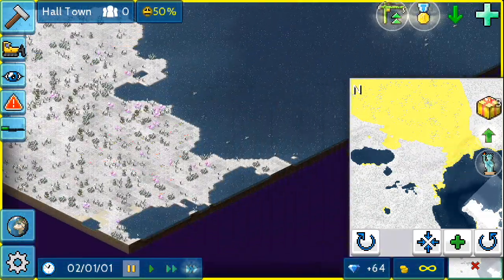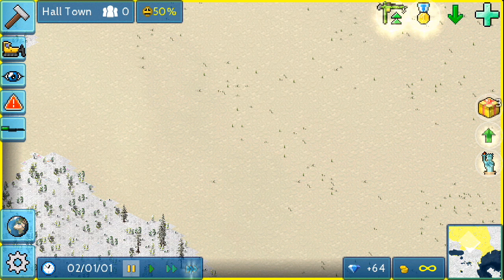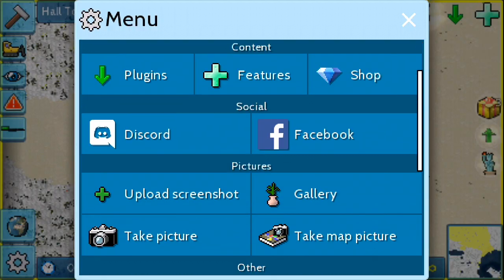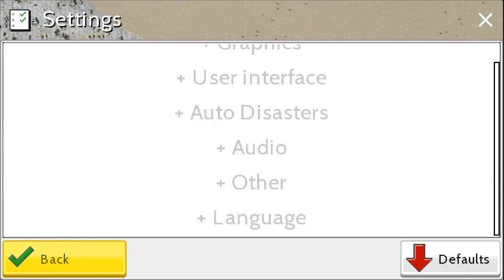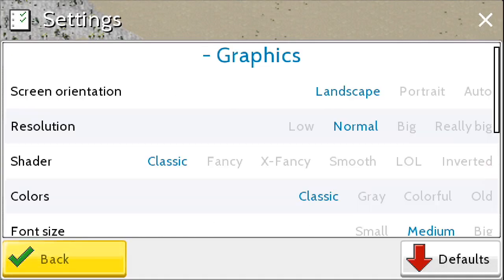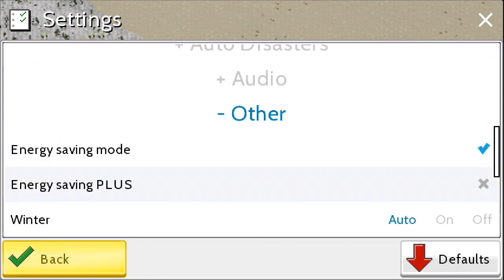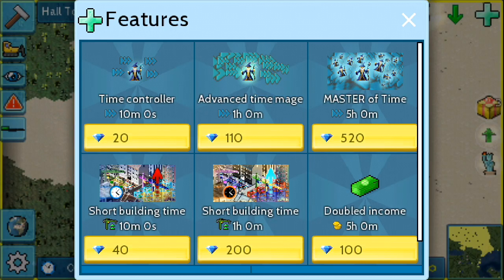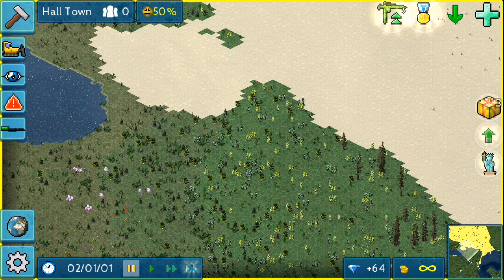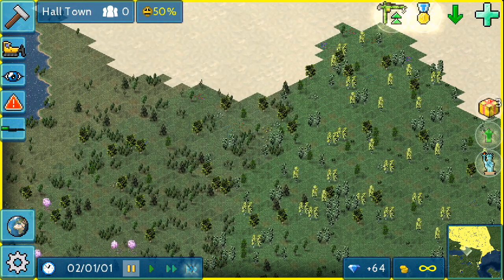There's nice room for a port, it can connect out to other cities, etc. So let's get going. But first, I'm going to go into settings, graphics, and other. We're going to turn winter off for this one, because I quite like the trees. So here we are, this is Hulltown, and we're going to get started.